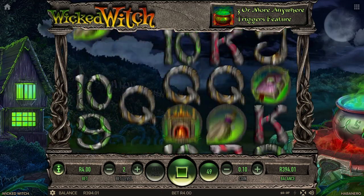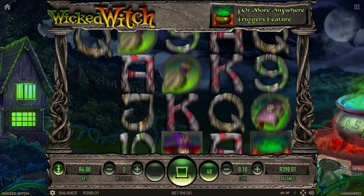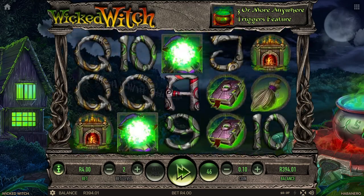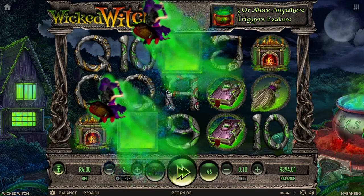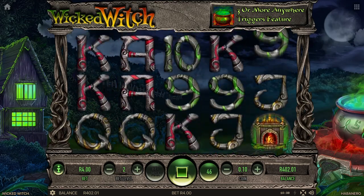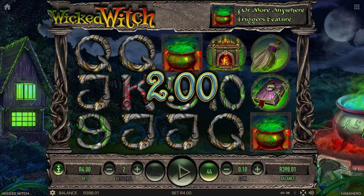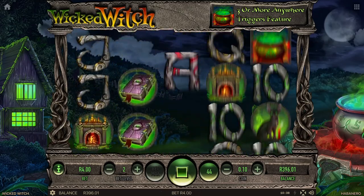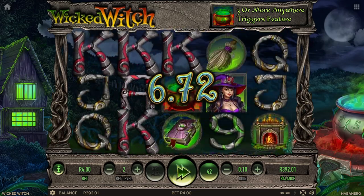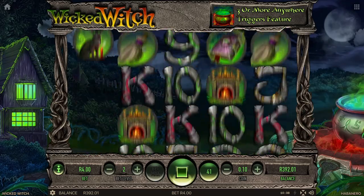A couple of low win symbols there, a couple of tens as well. The low wins aren't paying too badly. I haven't played this game in ages — I'm actually quite looking forward to it. There comes the Wicked Witch, popping a couple of wilds for us. I would like to get a feature in this game. You need to spend a lot of time with the game in order to get those features triggered. We're getting quite a few low win symbols but they are playing pretty decently.